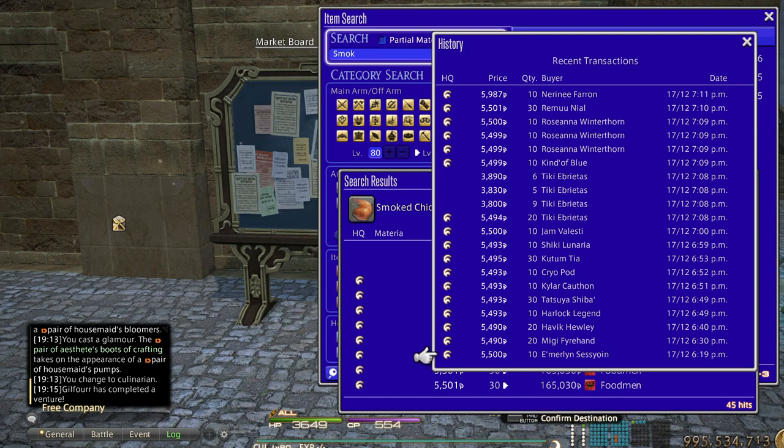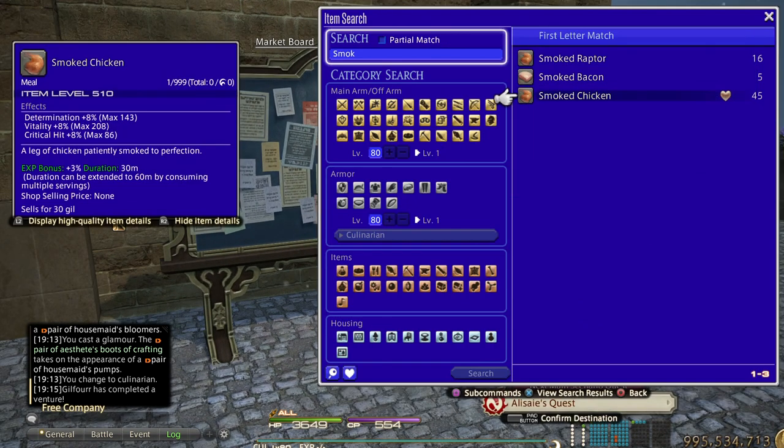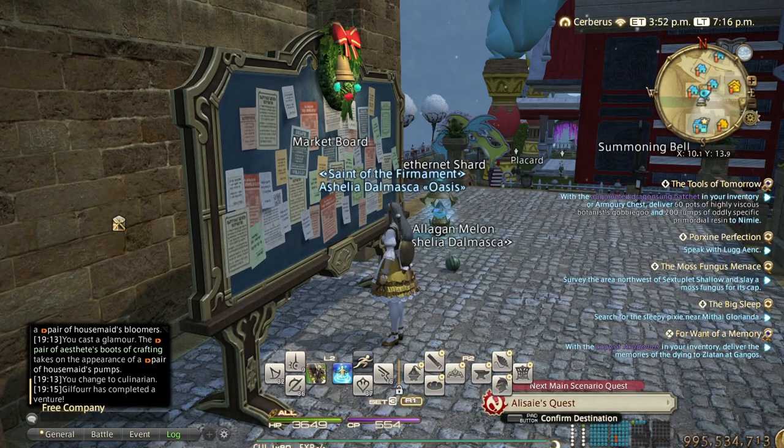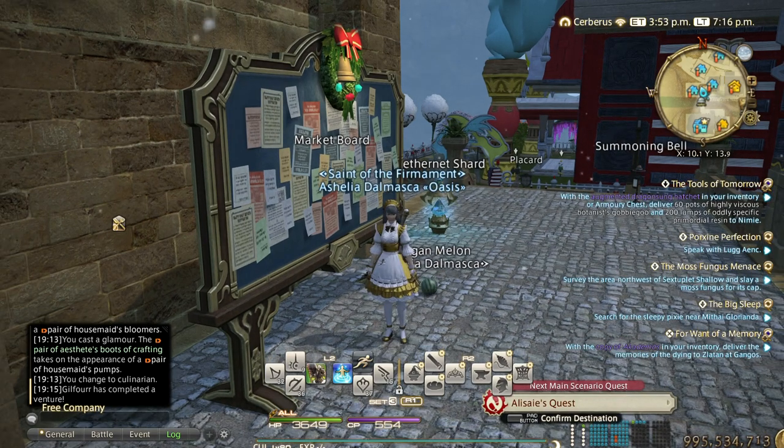Food and potions are probably going to stay number one for the rest of the expansion. Try to get the materials yourself to maximize your profit and go for it. If you're watching Netflix you can macro craft all day and make a lot of Gil. So there you go — that's the top five best ways to make Gil. I would do a bit of all of them, especially number two and number one. I hope you find it helpful — if you did, please like, favorite, subscribe, and share the video. See you in the next one, take care!